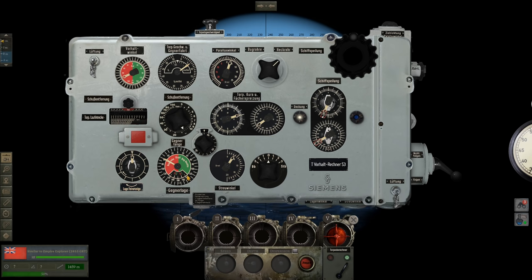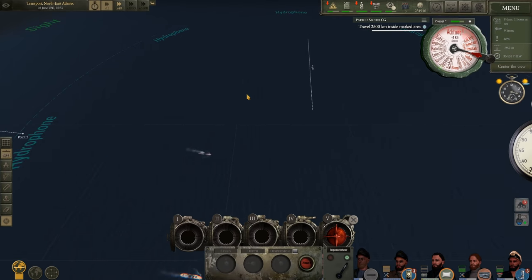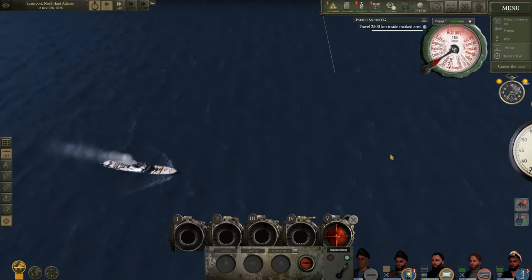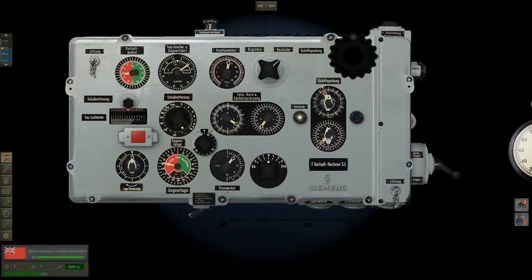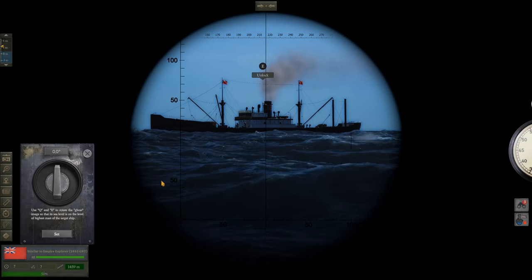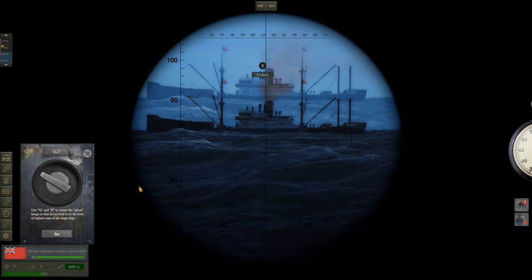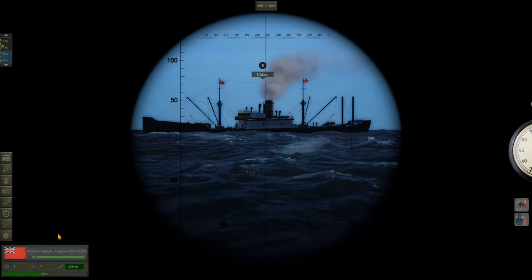We'll slowly back up and get nice and close to prepare to fire. Now moving forward — don't want to get too close. This is looking like a pretty good position. Get on the attack scope, up scope. Range to target: 429 meters. Not bad.